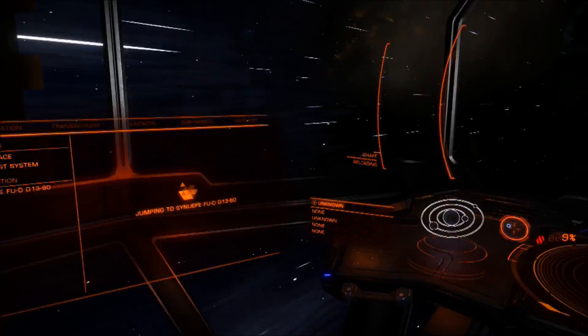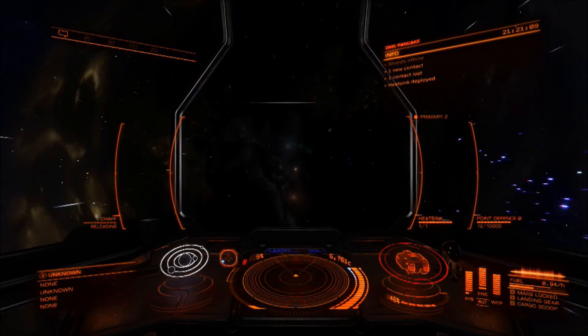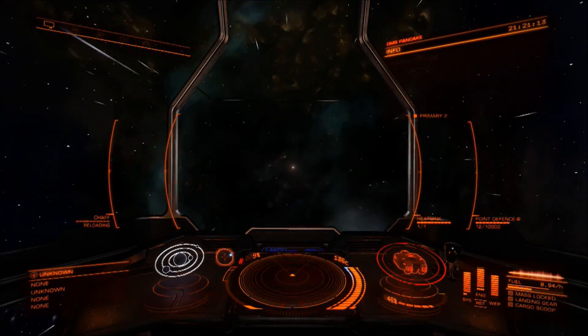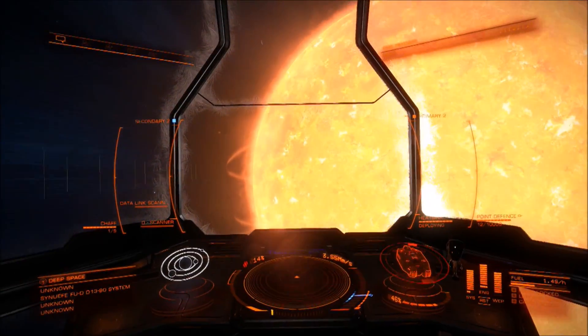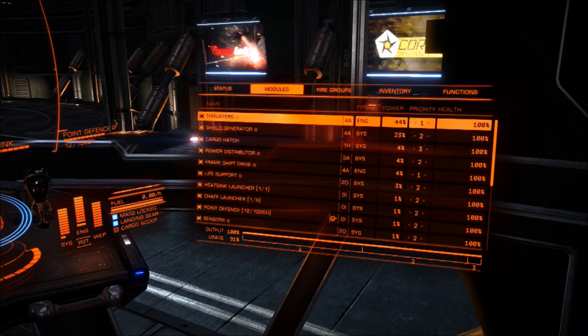And if you heard it, you heard me drop a heatsink late in that. The reason for that is because missiles are the bane of my existence when it comes to being a trader — they will take out your drives quicker than anything. So having a heatsink, dropping it while your shields are still up, means that you'll probably rob them of target locks. And there we go — I escaped.